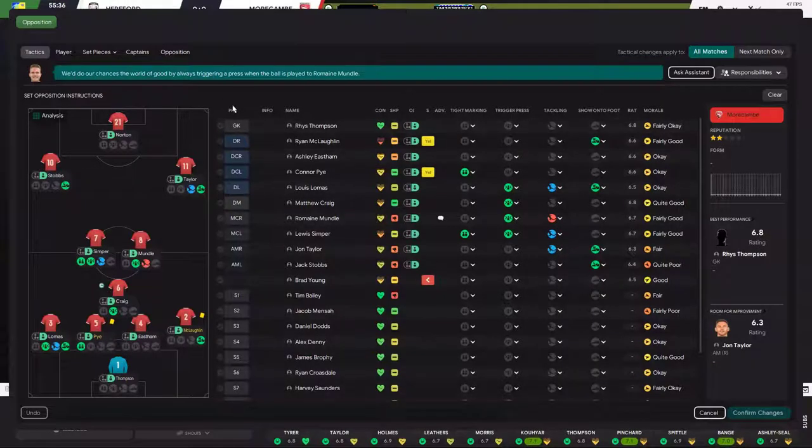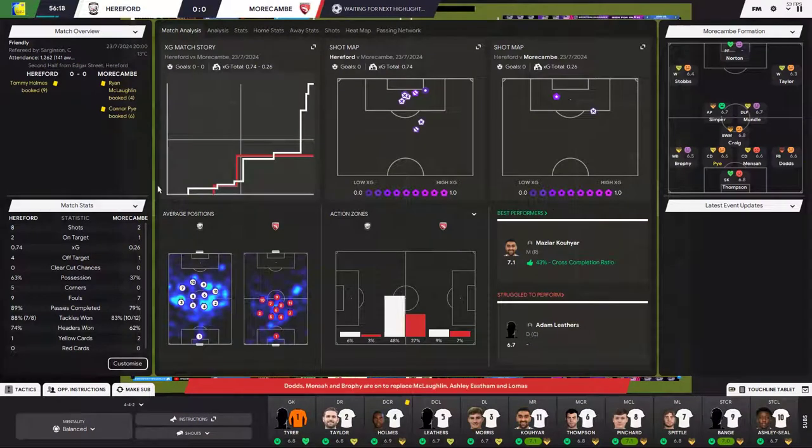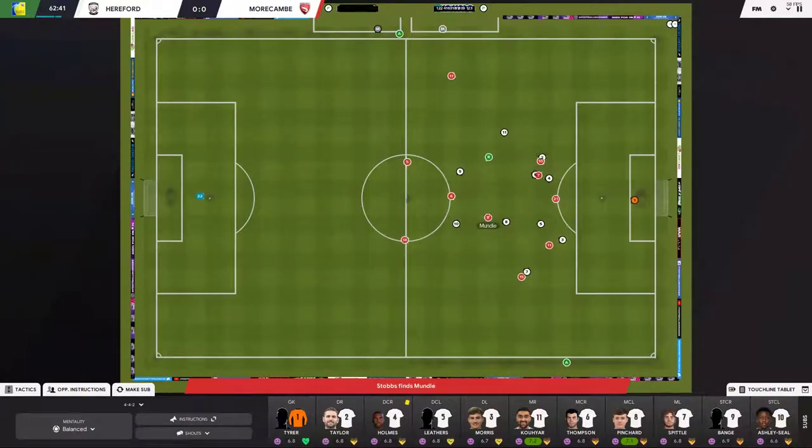Looking at the subs Morecambe just made — the striker was taken off. Since we don't have a trigger press on the striker, that's not a problem. Most things are working in our favor thanks to the opposition instructions. I'm looking at my team and it's quite a young squad — I really hope Morecambe don't score because that would be embarrassing.